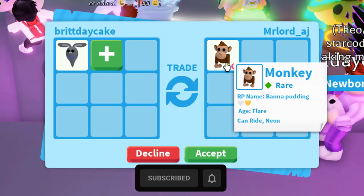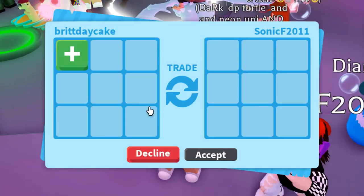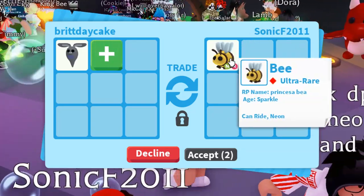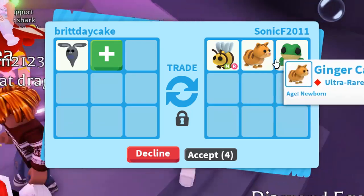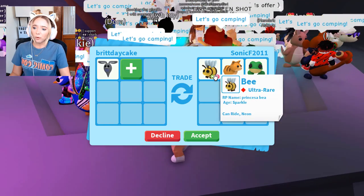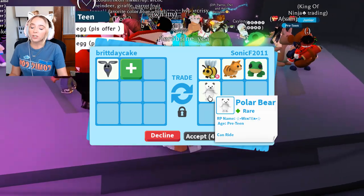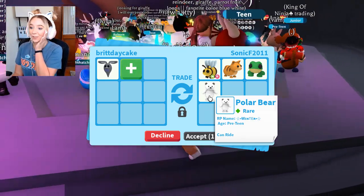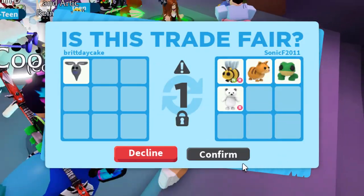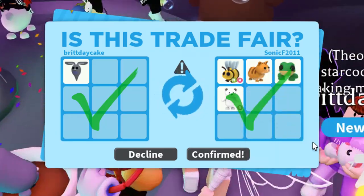This person put a neon rideable monkey — that's not a bad offer either. Sonic F again — they put a neon ride B. They're adding so much for the ghost bunny. I think they're just really nice and want to give me overpay, because this is a bit over for the ghost bunny. Ghost bunnies aren't really that popular. And they added the rideable polar bear, which is what I wanted in the first place! We just hit confirm — we traded Sonic again, and we got a rideable polar bear and a neon ride B.